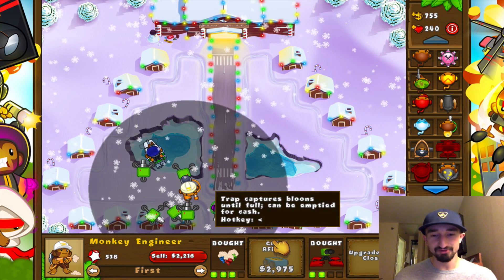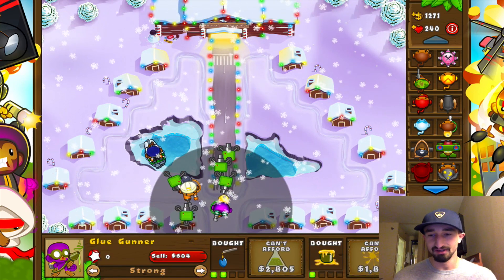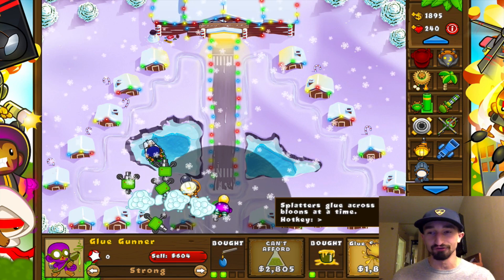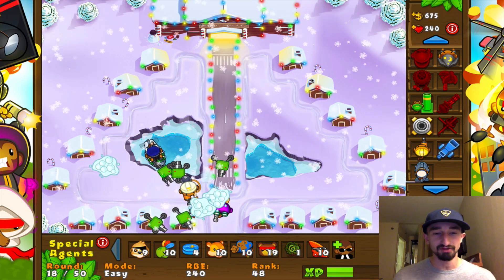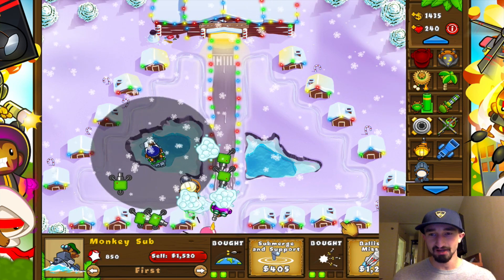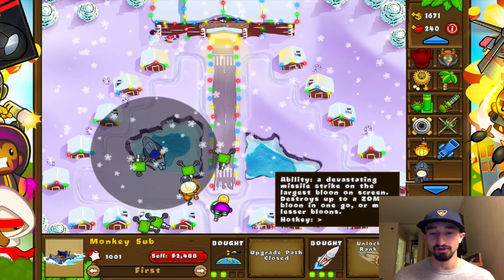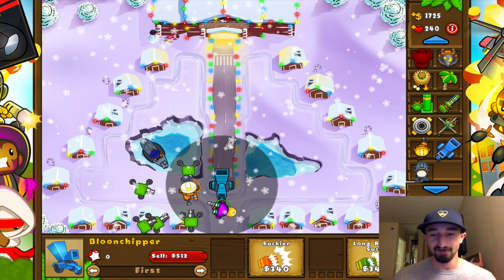The next upgrade tracks and captures balloons until fall, and can be emptied for cash — we don't really need that one yet. Next in the list is definitely going to be the balloon chipper. I get requests for engineer and balloon chipper all the time. I've been playing this game for so long — I remember like three or four years ago when those towers first came out. They weren't part of the main game, they came out later on, and I ended up really loving them. The sub's next upgrade could suck up Moab balloons, so pretty much any kind of Moab balloon who tries to sneak by is completely doomed.